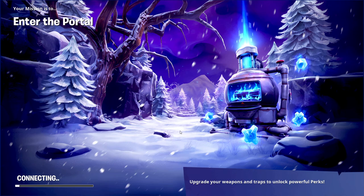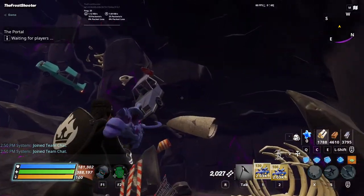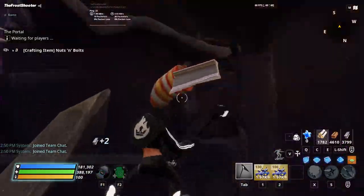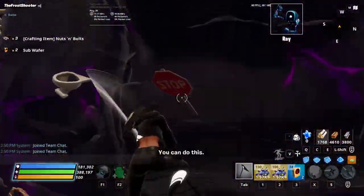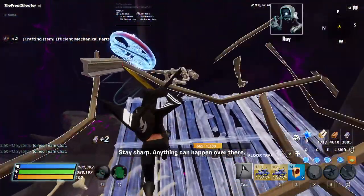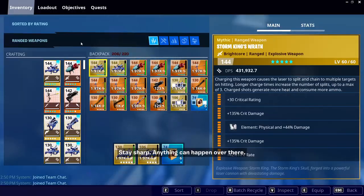So what you want to do is pull out your launcher — the 131 first — and then you want to shoot the two cars. Shoot these two cars, hit this car, go over here, and get this carousel.